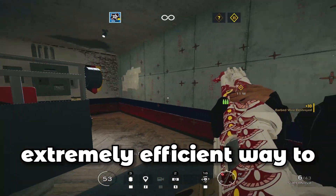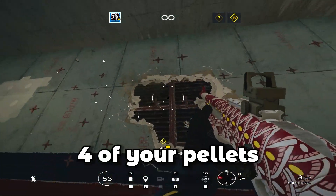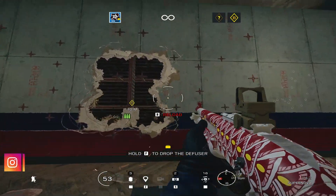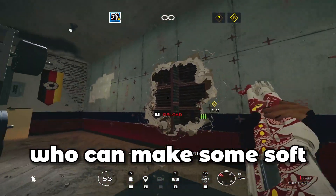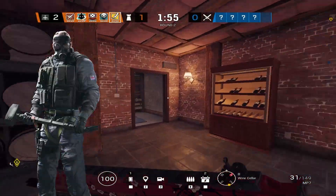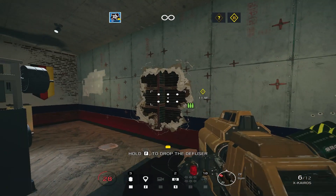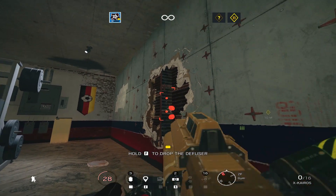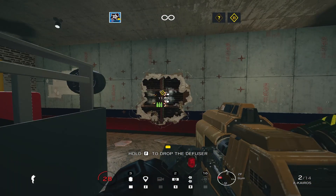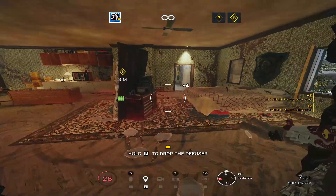First off, we have an extremely efficient way to get into a reinforcement with Hibana, creating a vaultable hole using only four of your pellets. You need someone who can make soft destruction — whether it's a Sledge, an Ash, a Nomad, or even if you bring the shotgun on Hibana yourself. Open up the soft wall on the reinforcement while on the outside. Place two pellets on this side and two pellets on the other side, and after you've opened it up, you'll be able to get through with a vaultable hole just like that.